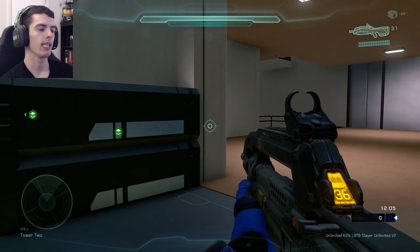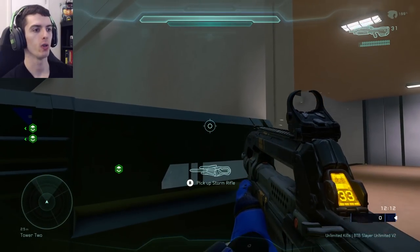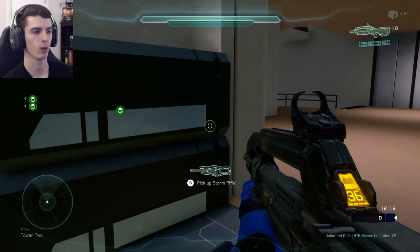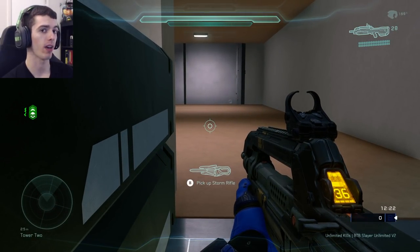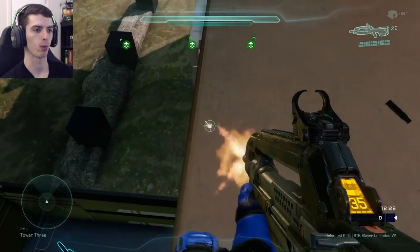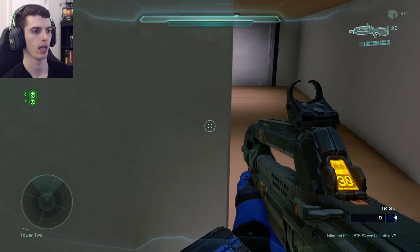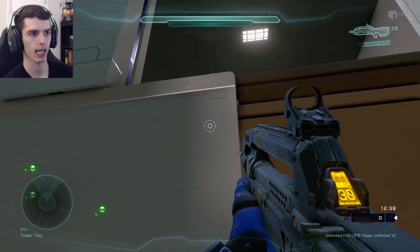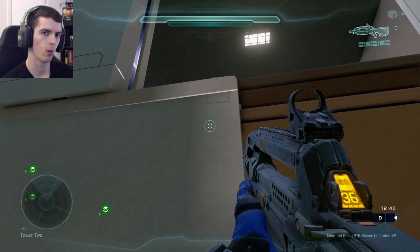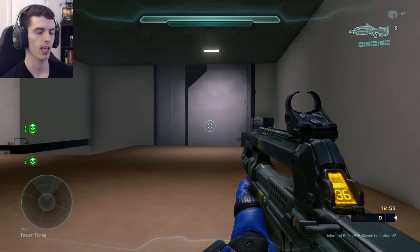This next jump I did incorrectly for probably a year and a half before I realized I was wasting movement. You do not need to clamber on this ledge. Simply set yourself completely flush against the wall, jump, and lightly feather your movement thumbstick to the left. You'll be standing on the ledge. Then jump toward that brown ledge area. There's another ledge here that's not as easily clamberable — I've tried jumping it a few times and it just won't give you the clamber option. So jump for this spot and it should work every time.